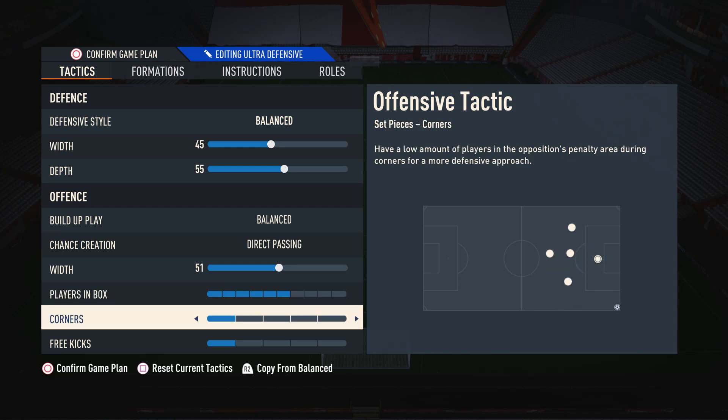As for corners and free kicks, I have these both on 1, because I don't really cross from set pieces anymore. I have a corner kick routine that you guys can check out in the top right-hand corner of the screen, and it shows you how I take my corners and free kicks, and it requires me to have these on 1.